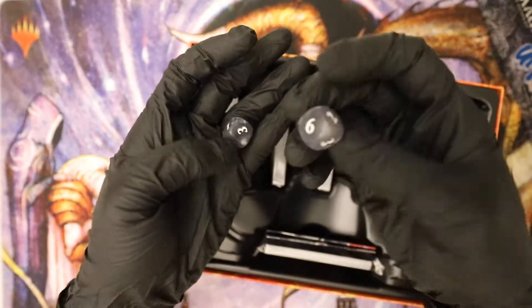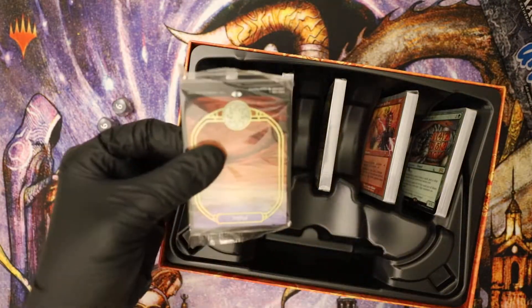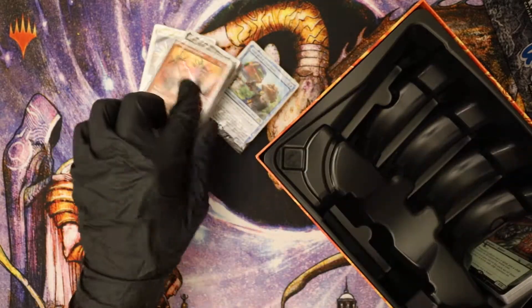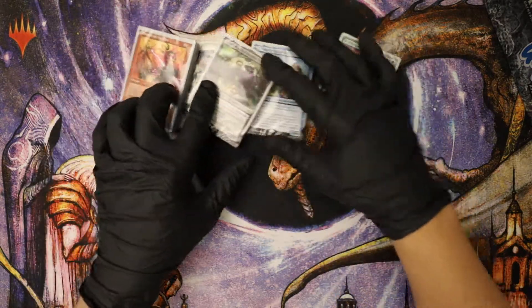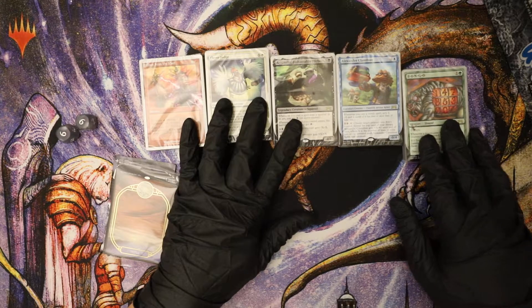Just regular six-sided dice. Here are the fancy lands. Let's take a look at all these decks in this box. They're not packs — pre-sorted decks. Very interesting.